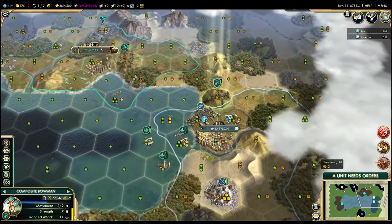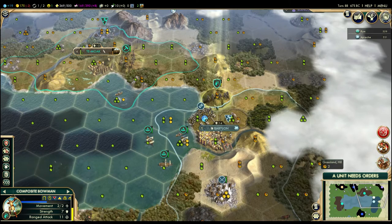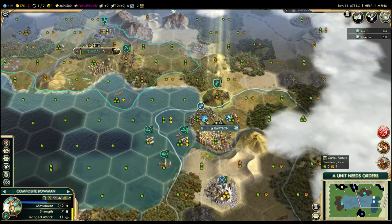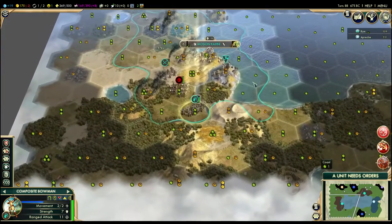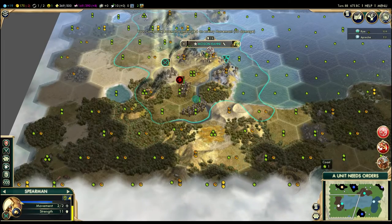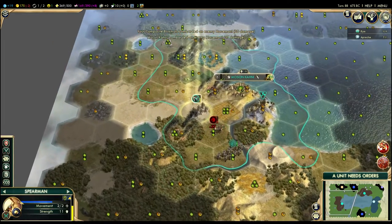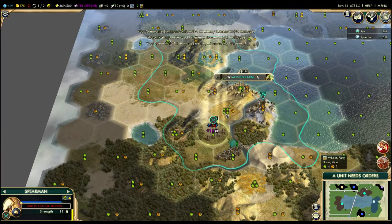I don't know why, because I'm actually going to retreat it now. I only had it there long enough so he would deflect at least one of these two shots this way, to ensure that my triremes would survive. So, you head back to friendly territory. I guess I've got to deal with these barbarians. Alright, now I can start repairing.